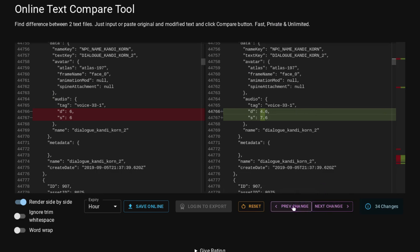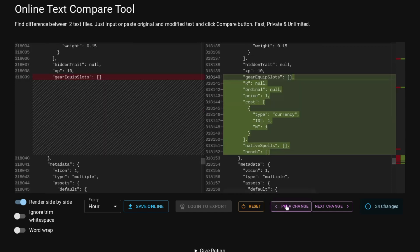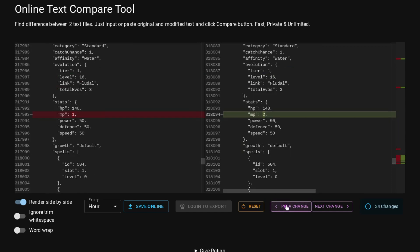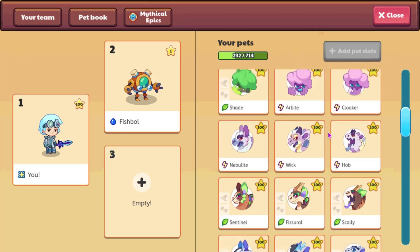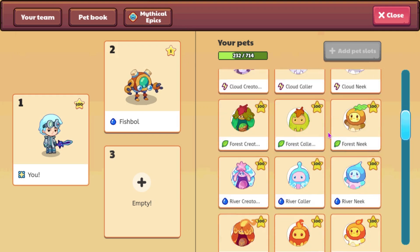Nothing else was added. There's just something for candy corn — I don't know what it is though. But the big thing is that this was updated in the CDN. It wasn't updated in the game yet. I'm going to go ahead and go down to the water gargoyle.